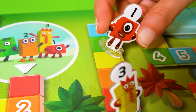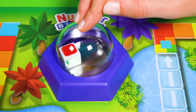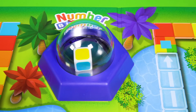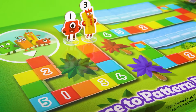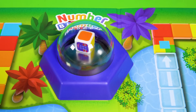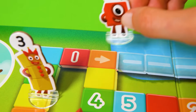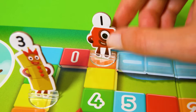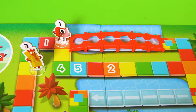Hee hee! I'm winning! Number Block 3's turn to roll! Oh, it's yellow! Not quite enough to overtake! Number Block 1's rolled an orange! She's landed on an arrow shortcut! She can build a pattern bridge! Exciting!